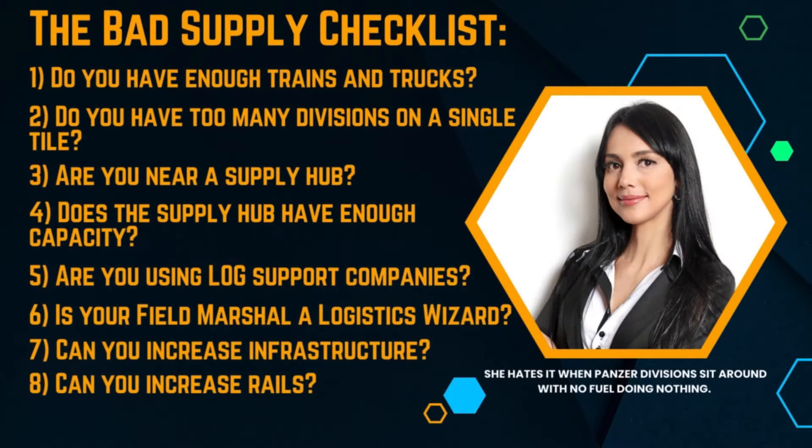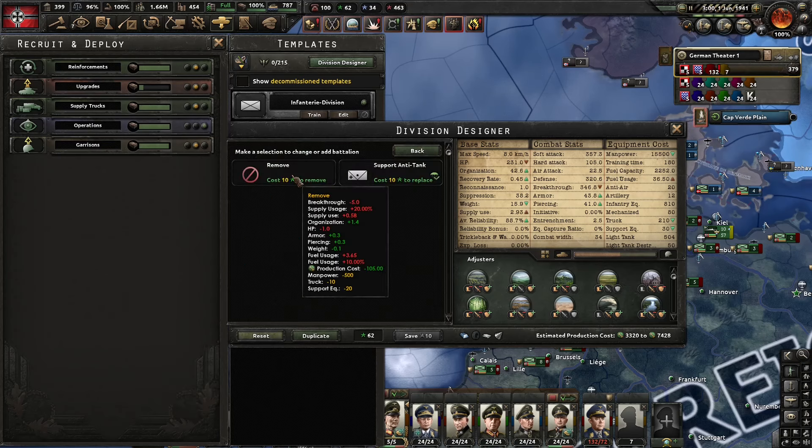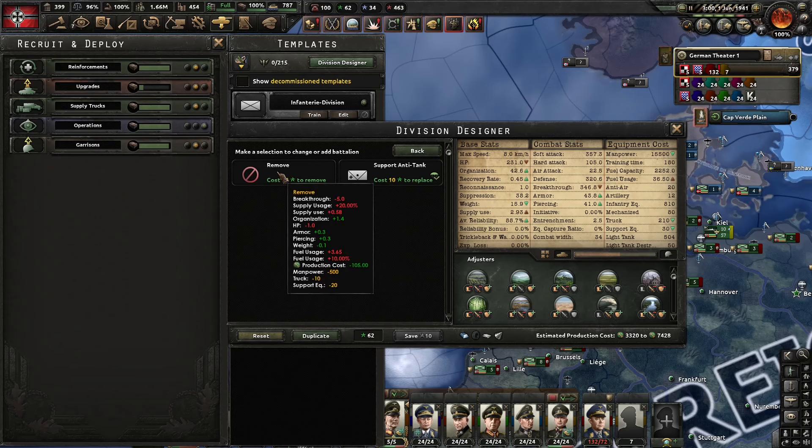Number five: logistics support companies. Are you using them? Using logistics support companies should go without saying, but I want to highlight how much of an impact they have. I have a panzer division here that is currently using a certain amount of supply. If I remove the logistics support company, you'll notice the tooltip goes from 2.34 to 2.93 — that's a significant change in supply use.